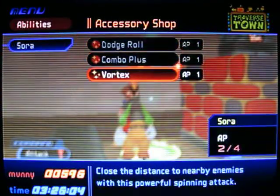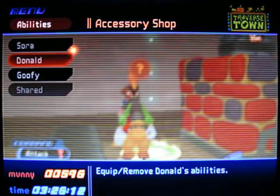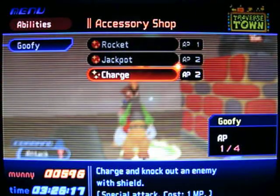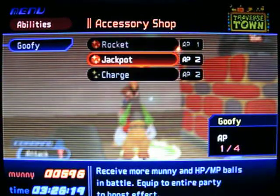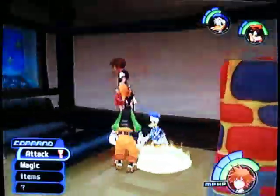Sora can learn Vortex. I needed this to close the distance to nearby enemies with this powerful sprinting attack. That is great. Donald doesn't have any abilities yet. Goofy's good. We don't have enough AP.